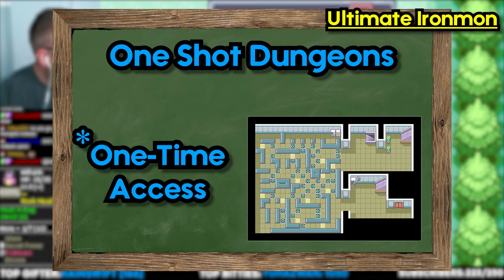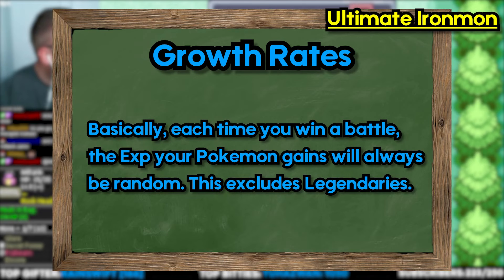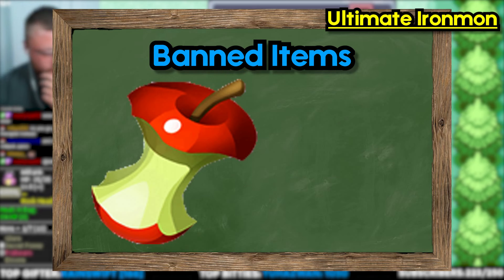You can only obtain six Pokemon for the entire run. All Pokemon have fluctuating growth rates, except for legendaries which are always set to slow. Leftovers and Sould Dew join the list of banned items.